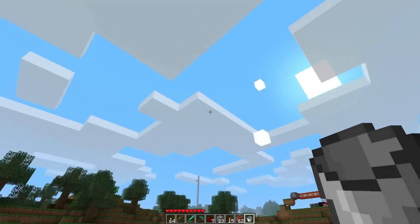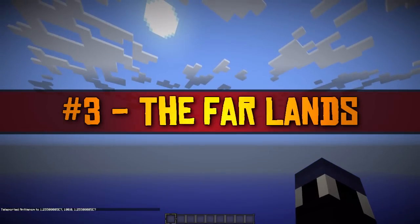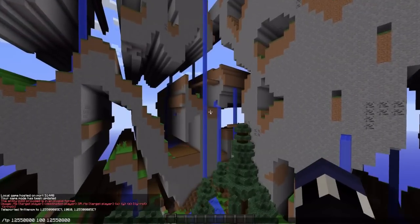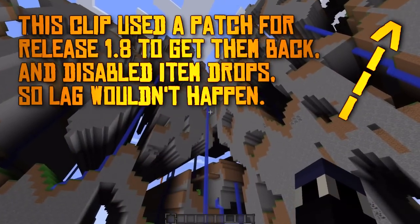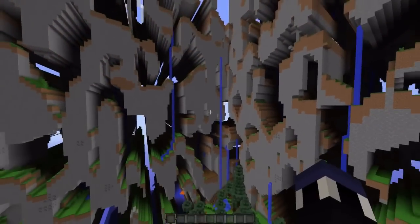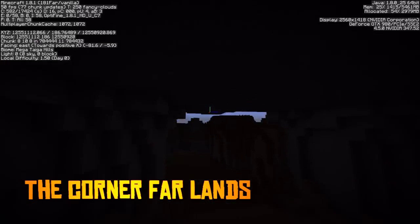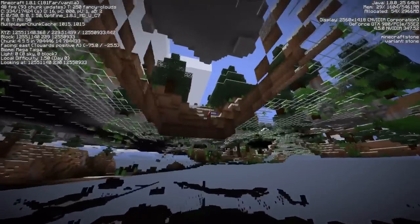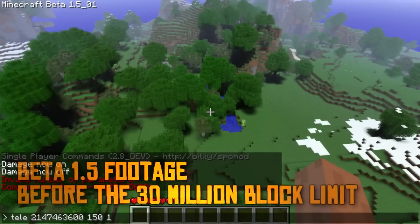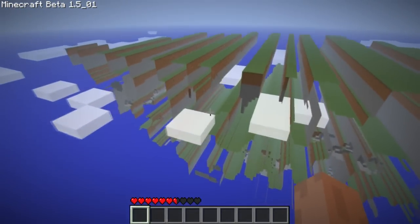Feel free to download it for yourself and try it out. The third item on this list is one that almost everyone will be familiar with: the Far Lands. From almost the very beginning of Minecraft all the way until beta 1.7.3, due to a mathematical error with the way that chunks are stored, when you walked a little over 12.55 million blocks in Minecraft, you would appear at the Far Lands. On most computers, this was about as far as you would be able to get, due to the sheer amount of buggy falling gravel and sand that would generate. The game would begin lagging out almost immediately. If you continued beyond this point by teleporting, the terrain would become buggier and buggier, until eventually the game would crash.